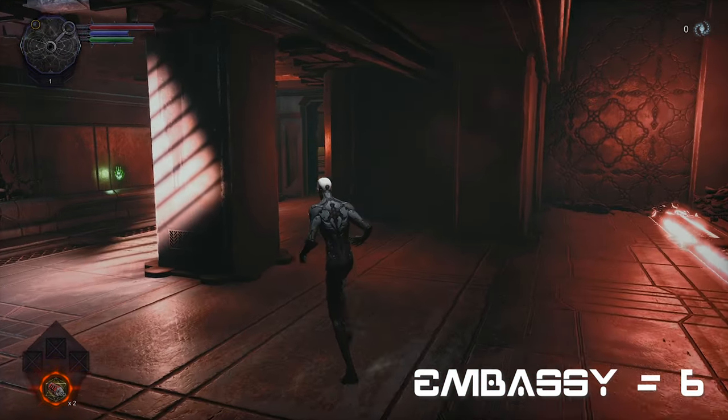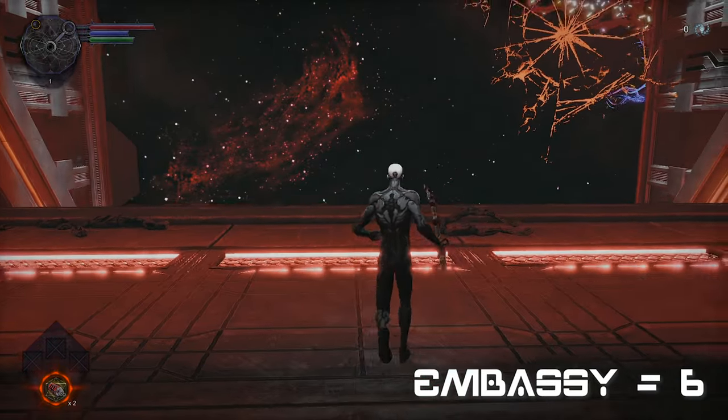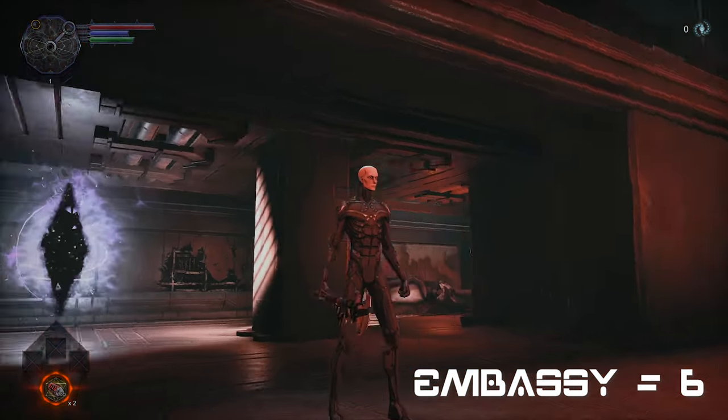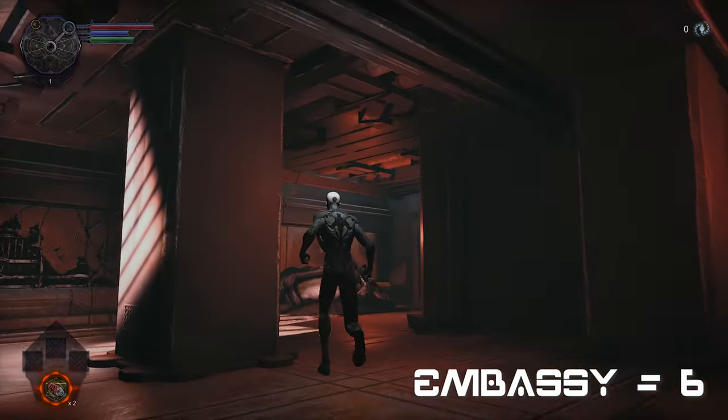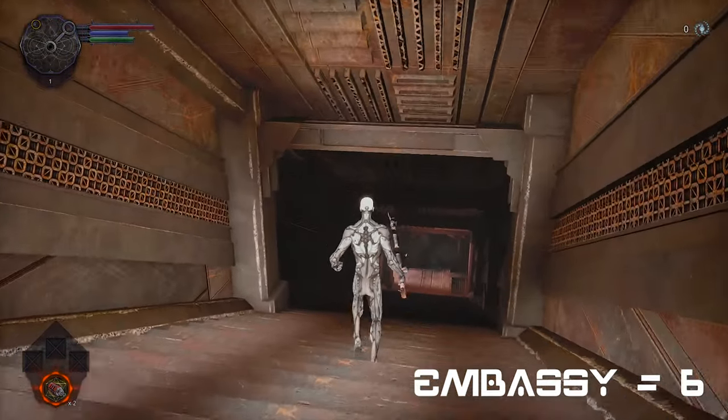To locate all 66 coins in Hellpoint, begin by exploring the Embassy. In this stage, you can collect a total of 6 coins. But the last 2 coins are only obtainable in late game, when you have the Omnicube Quantum Light and access to the endgame area.